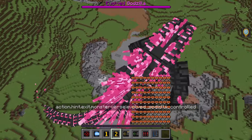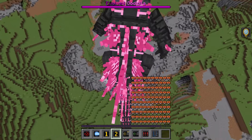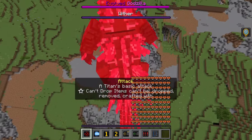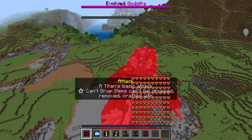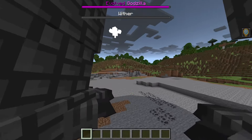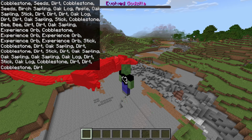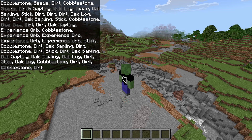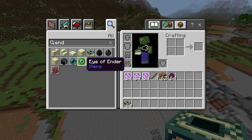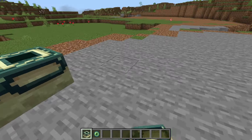Now it's time for the true test in the overworld — the wither boss. The wither is probably one of the only vanilla Minecraft bosses, so we need to see what Evolved Godzilla can do against it. It's spawning in — and all it takes is just one normal attack and the wither just gets defeated like that. Pretty good stuff.